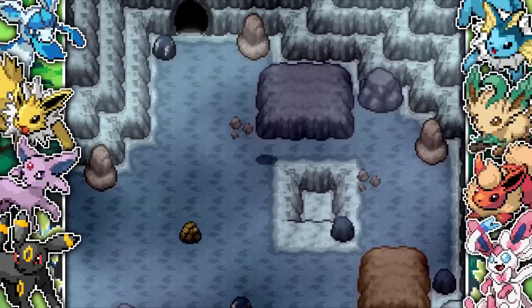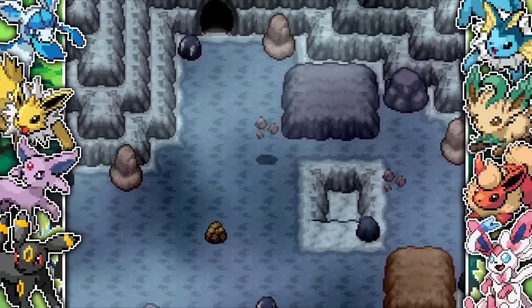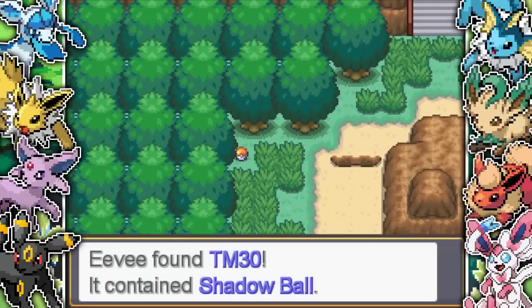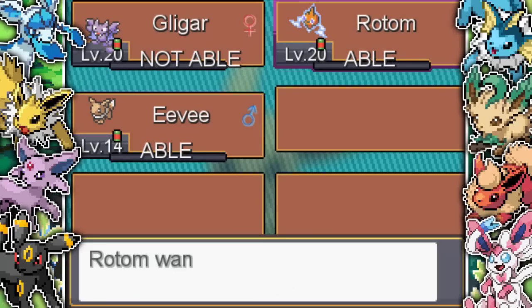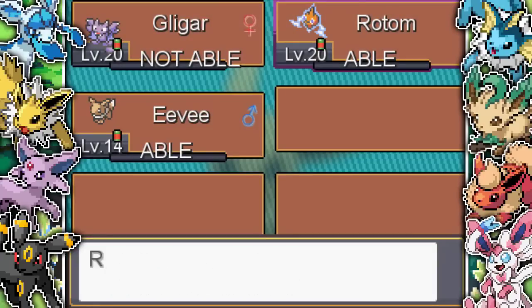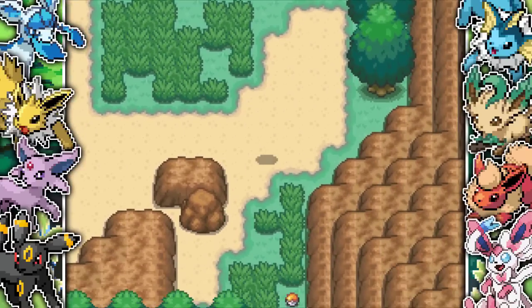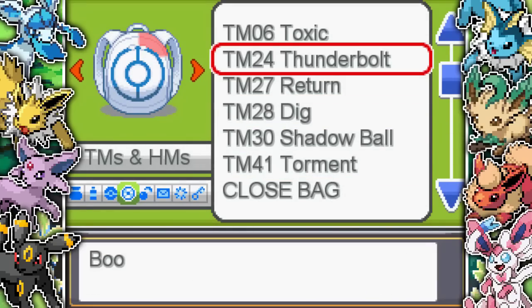I make my way into a cave and find TM28 Dig, which is really useful for Flareon since it's a fire type and Gligar is ground, so I teach it to Gligar straight away. Wish I had that when taking on Jolteon. I keep exploring the cave assuming Flareon is in here, but there's nothing - so I exit and find the entrance to Concrete Forest, which is an interesting name. We find TM30 Shadow Ball, which is music to Rotom's ears - I can finally get rid of Astonish and teach it something that does real damage. Then I also find TM24 Thunderbolt, so Rotom gets to replace Thundershock with Thunderbolt too.